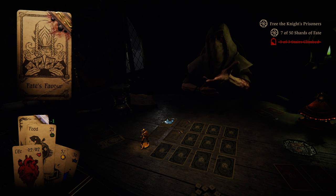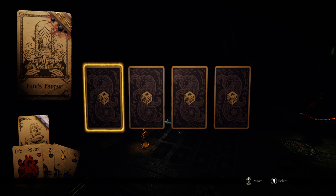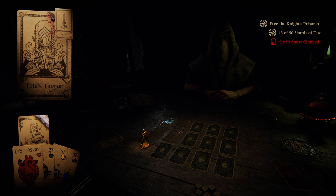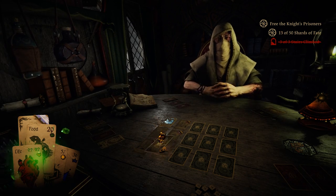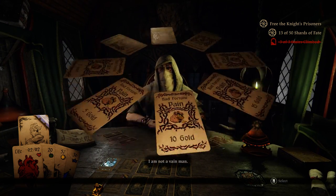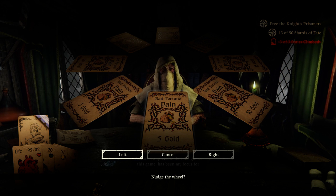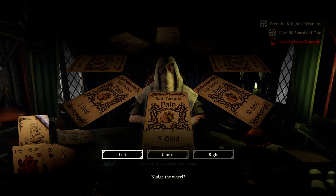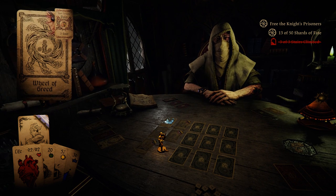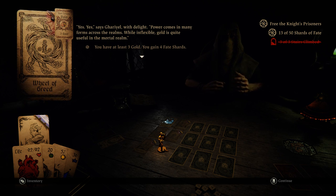Can I test your perception? Yeah, you're going to troll me again? Wheel of Greed — here we go again. We have a ton of money this time, though. I'm curious this will only give me three shards. 'You have at least three gold — gain four shards.' Okay, so it seems like a static number of shards.